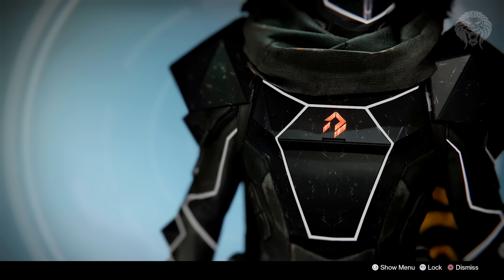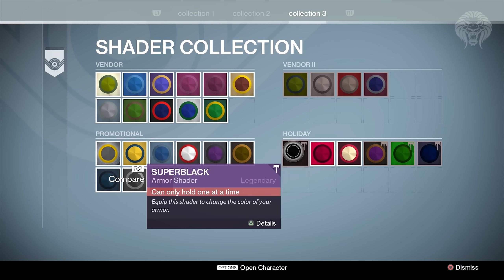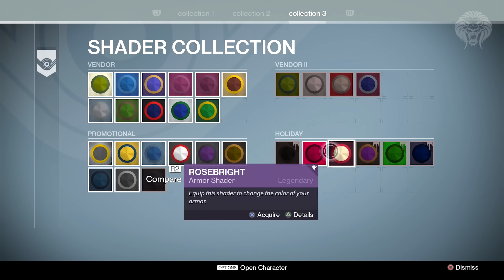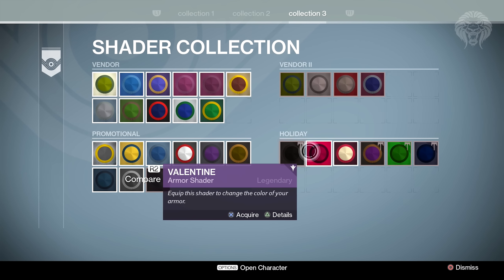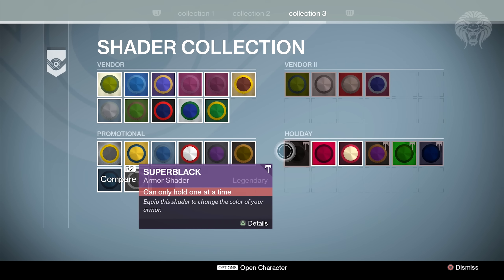The Super Black shader is just one clean texture - no pattern to it - and it's probably one of my new favorite shaders. If you go over to the shader kiosk you'll find it's been added in the holiday section. If you haven't done the quest it won't be there at all, so it's not obtainable any other way. It's a secret shader that's only added once you complete this little quest. Make sure you get it done before Festival of the Lost ends - you've got two weeks - otherwise you miss out on one of the coolest shaders in the game.